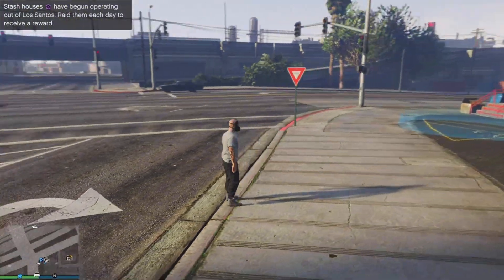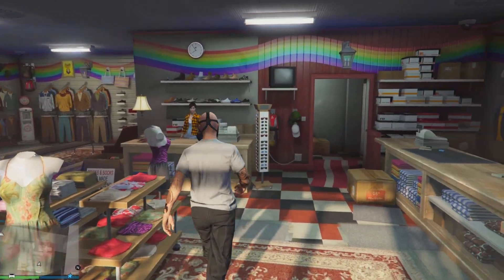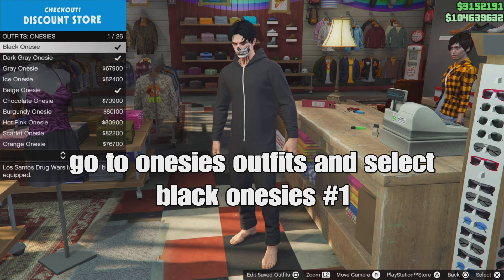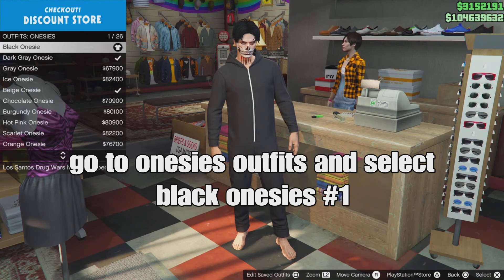After that, open your phone and quit the mission. Once you spawn in the lobby, head to the corner store. Press around on the d-pad, go down to onesie outfits, and select the black onesie - the first one. We're going to merge the onesie hoodie glitch into our top.